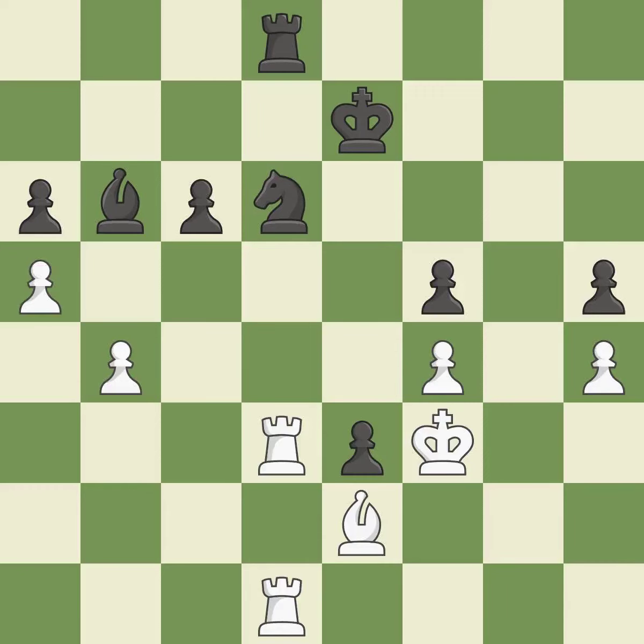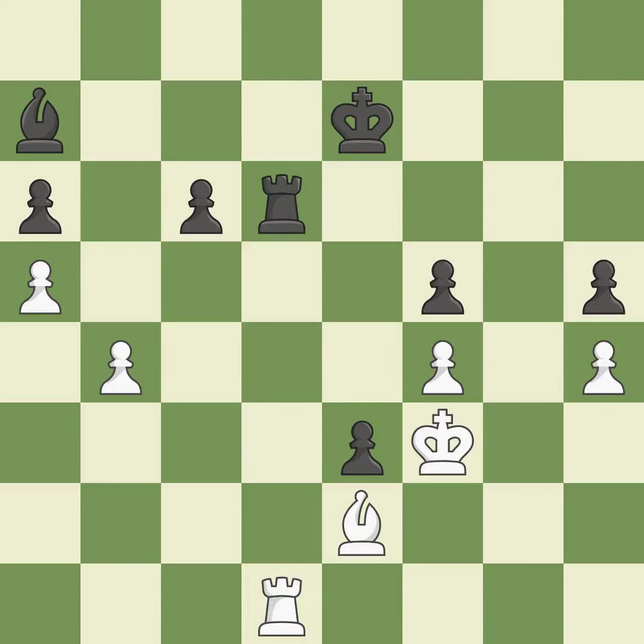A pawn kicks the opposing bishop, forcing it to move or risk being captured. The bishop is now on a square that is more secure. This causes material loss — it is incorrect. Recaptures. The end game has begun, and black is worse.